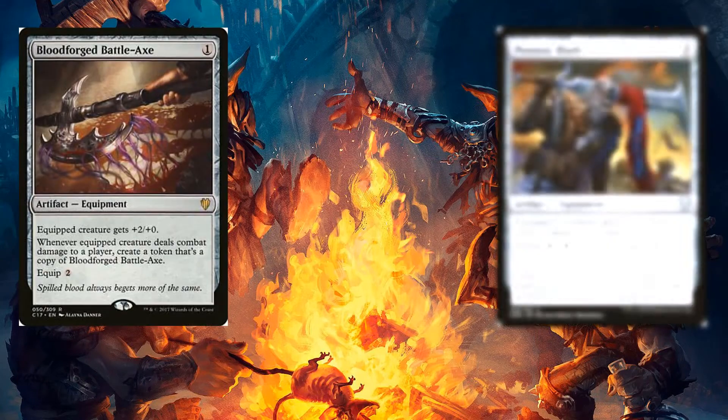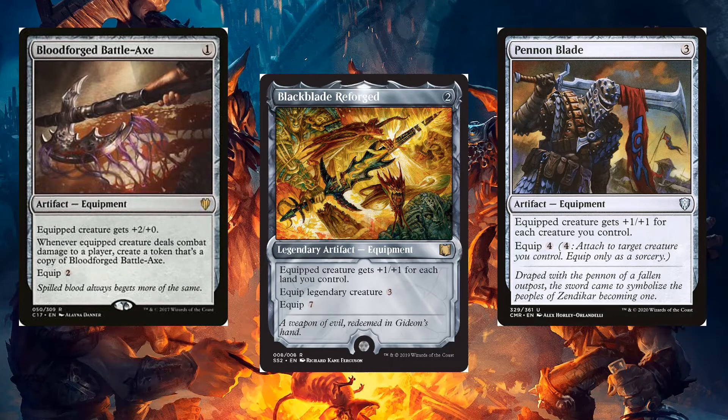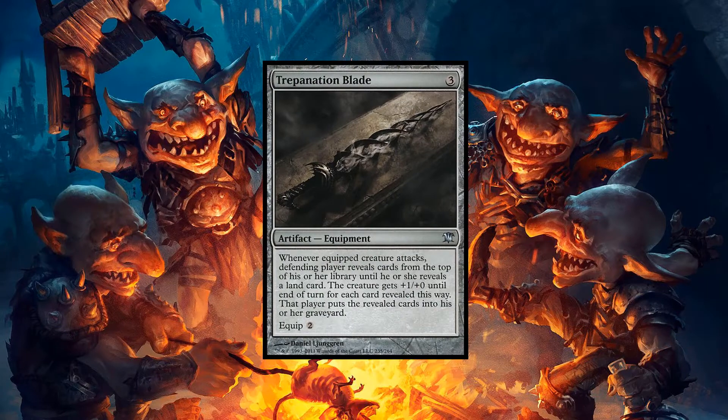We can use Bloodforged Battle-Axe, Penumbra Blade, and Blackblade Reforged for huge amounts of damage, and Trepanation Blade for damage and mill.